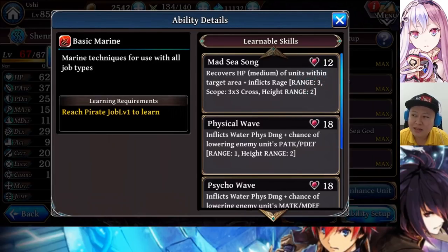she's going to use this Mad C Song to heal the ally. It is instant cast. The heal is not that much, but it will cause the unit to get Rage status, which is kind of like Berserk. The unit will only do normal attack with increased attack, and honestly the unit will become quite stupid because it won't use skills, only normal attack. That's the reason why I don't use the basic Marine.